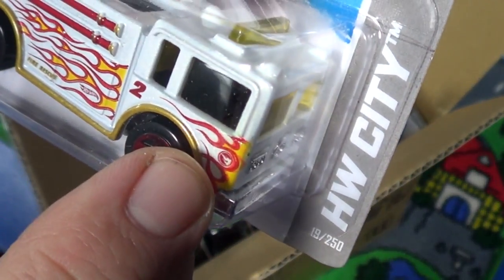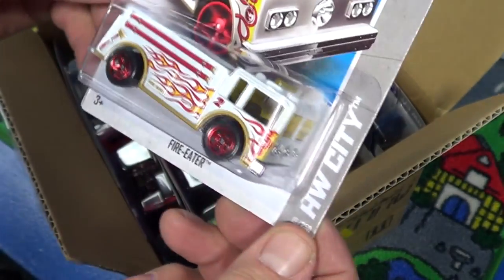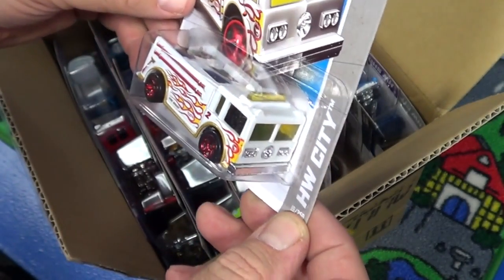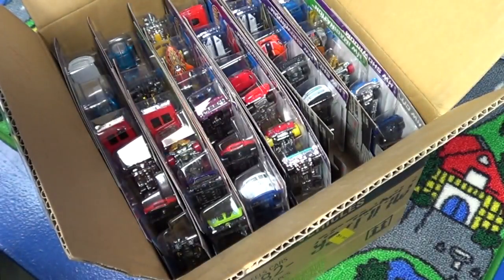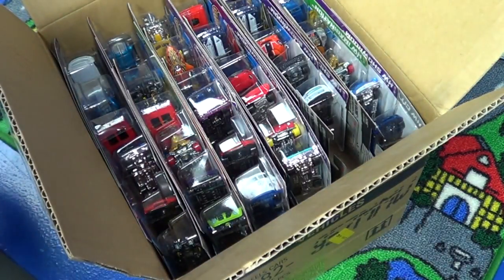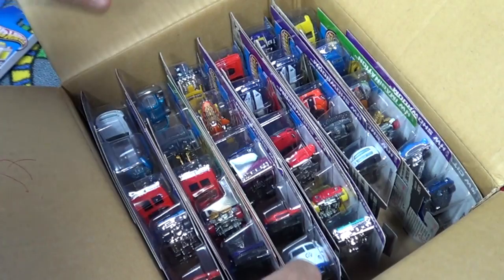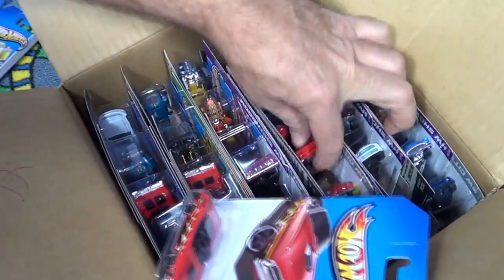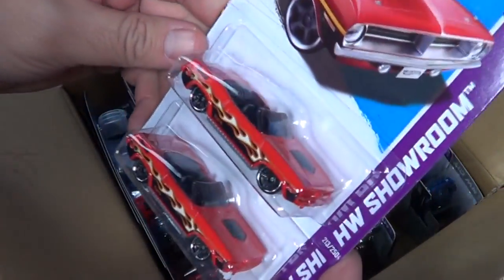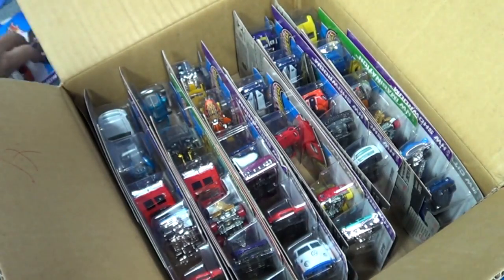Somebody asked me on one of my videos whether the treasure hunt symbol is ever on the top. So far for 2013, the treasure hunt symbol has only been on the side of the model, but that doesn't mean it always will be. We're getting near the end as far as treasure hunts go. We have the Plymouth Barracuda Flames — that's a carryover from the previous mix.